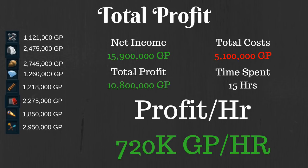You do have to take into account the cost of actually making 300 Bankstanders — they cost an adamant bar as well as some refined components, which you obviously have to make yourself. It's going to be a little bit over 5,000,000 GP of costs, for a total profit of 10.8 million GP. It did take about 15 hours to make all of these and break them all down — you do have to stand in a bank for 15 hours — but you have a total profit per hour of 720,000 GP per hour.